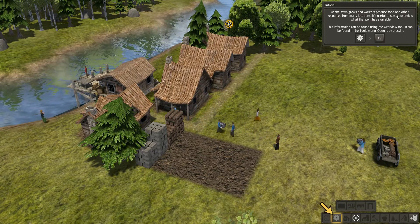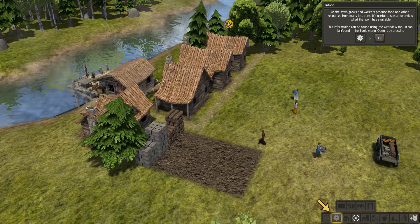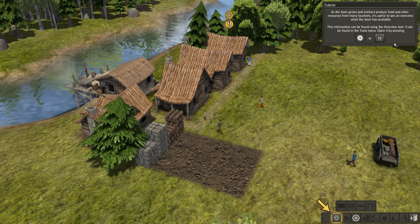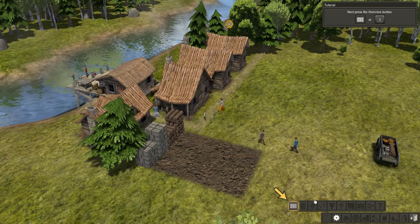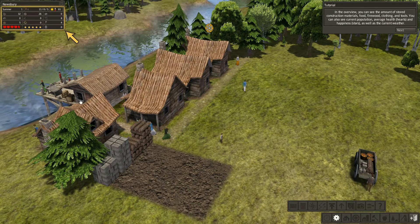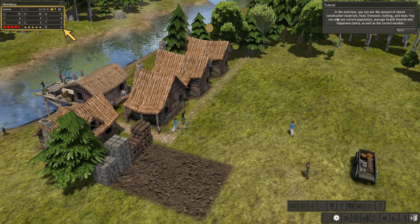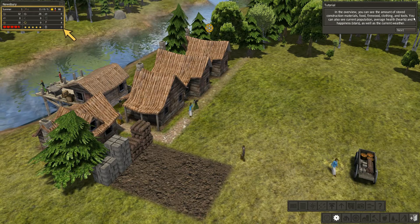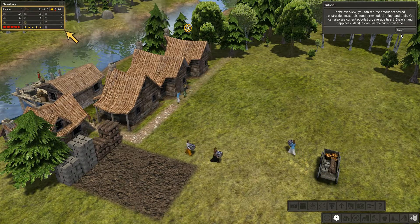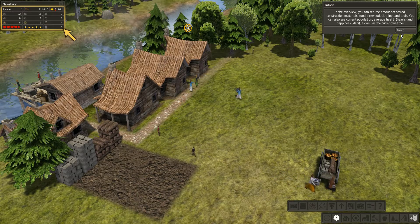As the town grows and workers produce food and other resources from many locations, it's useful to see an overview of what the town has available. This information can be found using the overview tool in the tools menu — open it by pressing this button down here. I only had 32 wood and 26 stone. In the overview you can see the amount of stored construction materials, food, firewood, clothing, and tools, as well as current population, average health, and current weather.